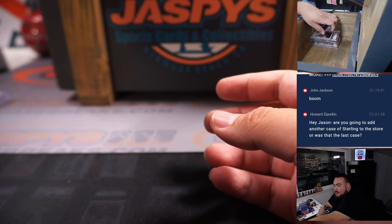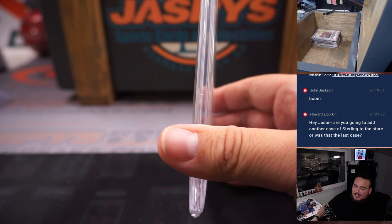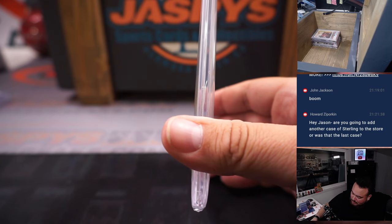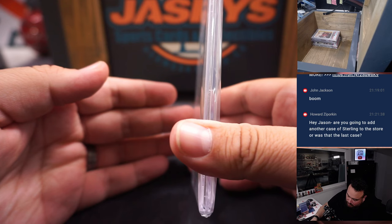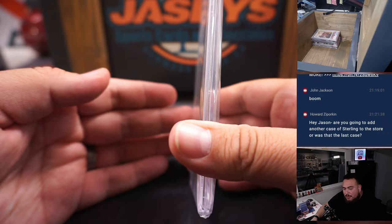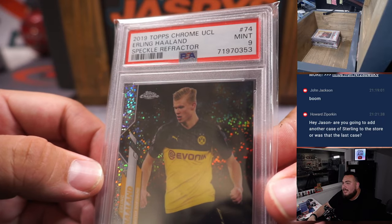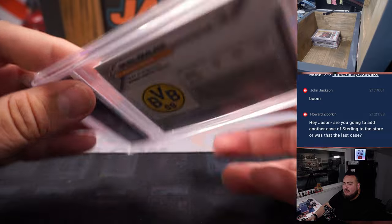Next one. This guy's had one of the craziest Premier League seasons ever — just scoring goals like there's no tomorrow, and has a chance to win the Champions League. This is a rookie technically from 2019 Topps Chrome UCL. It is a speckle refractor graded a PSA 9, and it's Erling Haaland. A beauty and definitely one to hold on to.